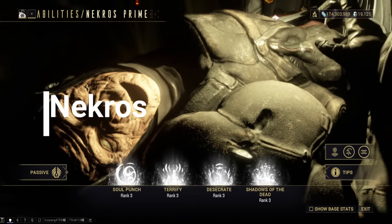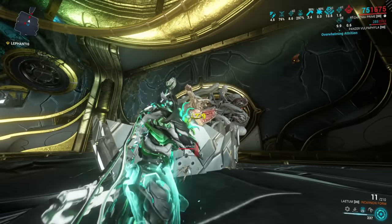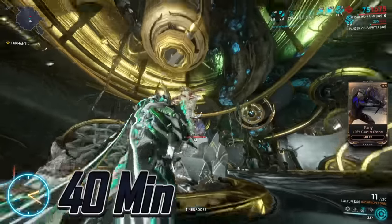Nekros. Get the main blueprint from the market. His parts drop from Lephantis on Deimos. About 40 minutes it will take.